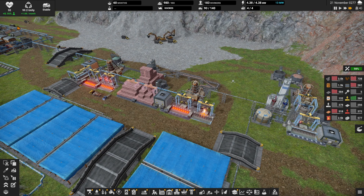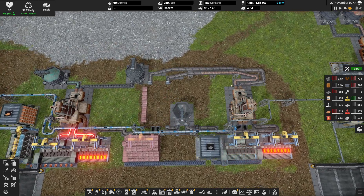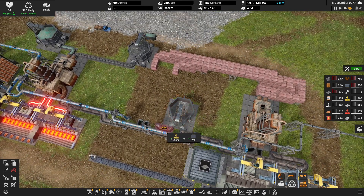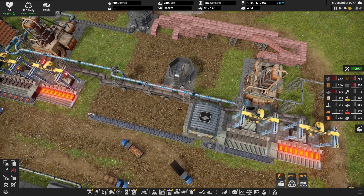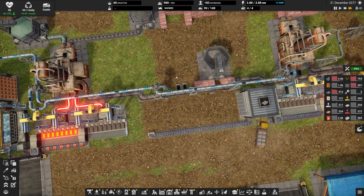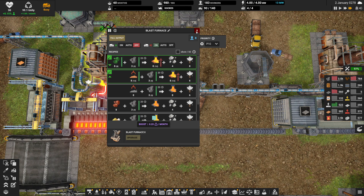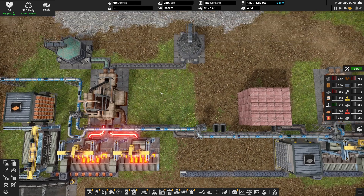Anyway, back to it. We're starting to deconstruct our metallurgics. It feels really weird. That goes away and that goes away — this is slag, actually. We'll have slag removed from there.